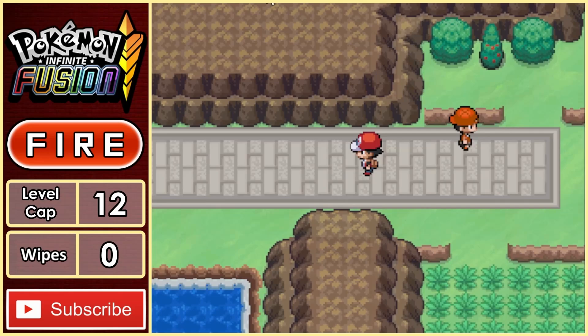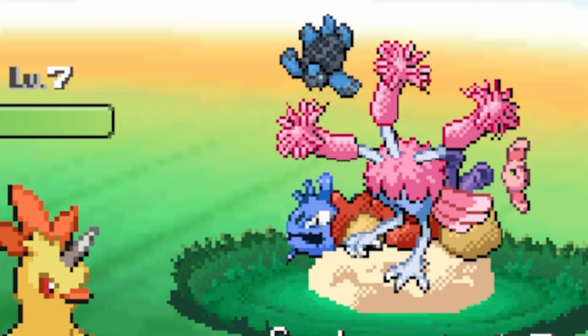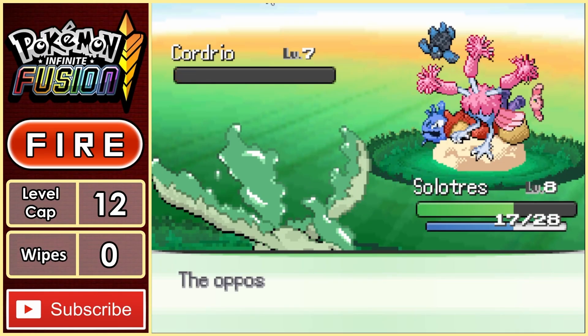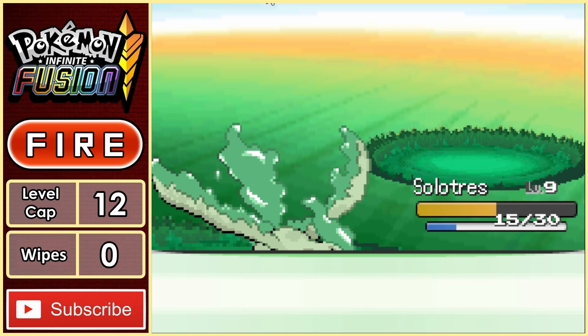With a team of three, we go and take on our first real rival fight against Blue. He starts things off with this monstrosity, Cordrio, which I later learned was a Corsola fused with a Dodrio. Regardless, a fused Sidewaves from Solutris takes it out. Then it's his ace Cordial, so we go for some wing attacks, finishing it off and beating our rival.